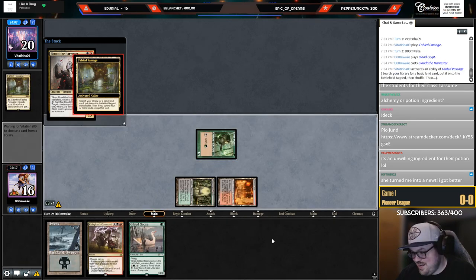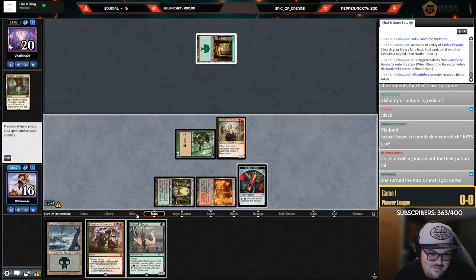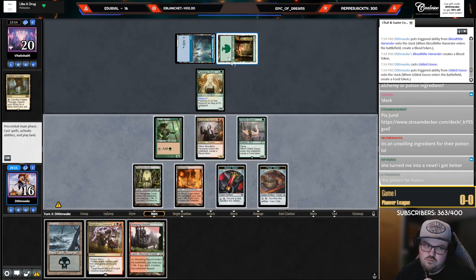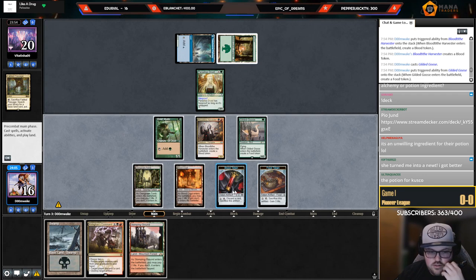They turned me into a dude — I got better. Fable into Pathway for basic Forest — wonder what that's about. It's like Jeskai Ascendancy... no, they wouldn't play basic Forest in Jeskai Ascendancy. Let's start by drawing a card.